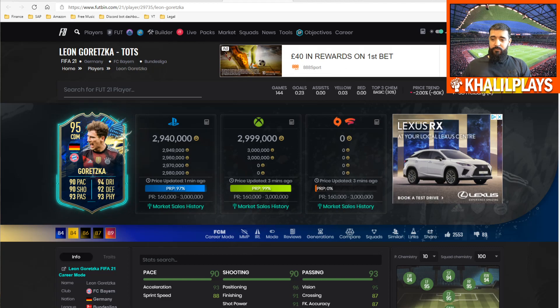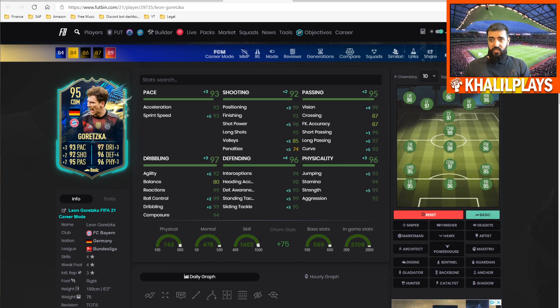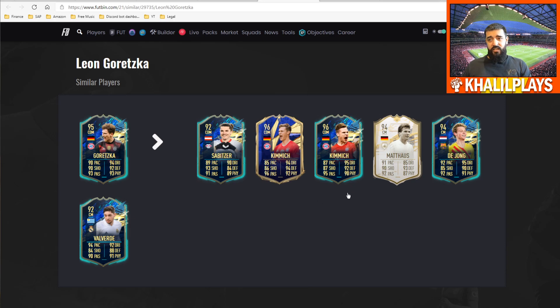The key pros of the card — I mean everything, like I mentioned earlier. This card is brilliant at everything, it really isn't bad at anything. If you're going to put a chemistry style on him, the Engine is the one to go for, to help his pace, dribbling, and passing. Although he really doesn't need it — leaving him on basic still takes him to a very good level, and I think that's actually very close to where you want to be with this card anyway.